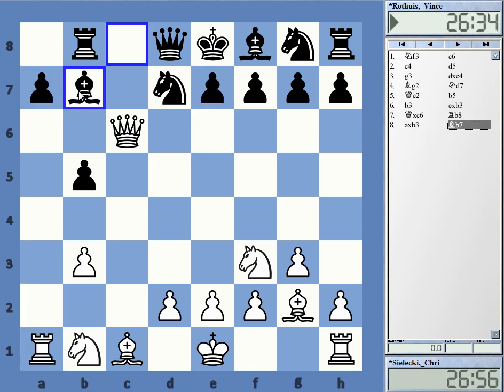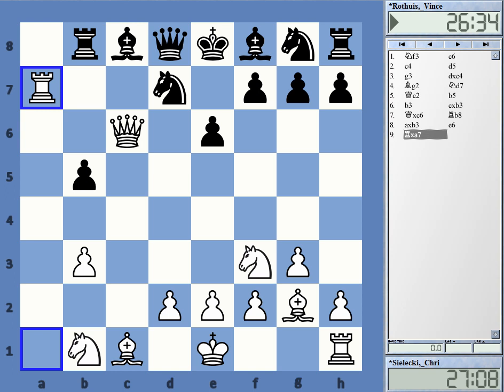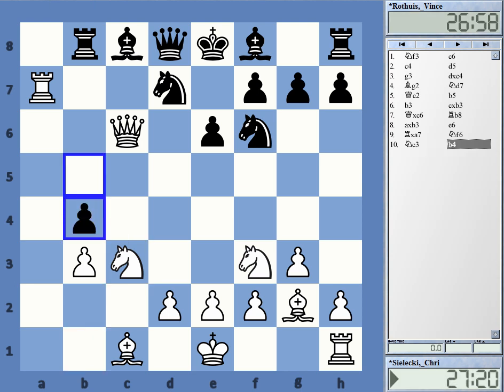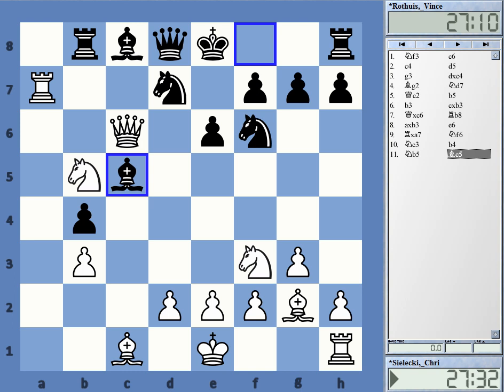Instead, a move like bishop b7 leads to a very okay position for black — he can just play a6 later if he wants. He went here and I took. Knight to f6, knight c3. Here he definitely should try to develop with bishop c5 or something, but he went b4, and after knight b5, I think he's already lost. With knight c7, knight d6, the ideas are too much. It was really not a good game by black — it's really most about the finish, which is very nice.